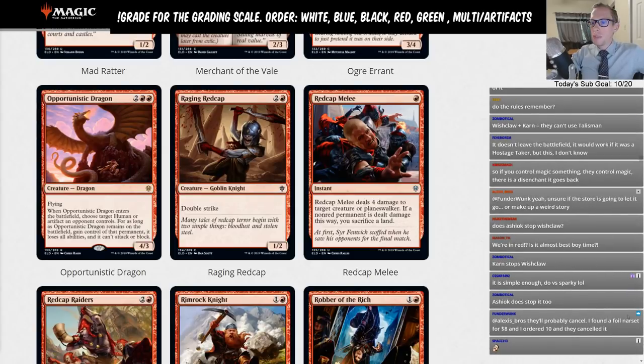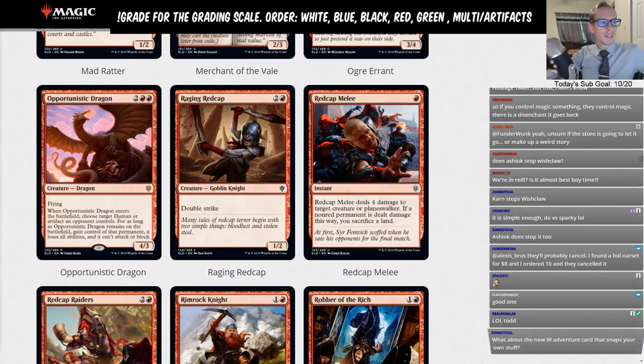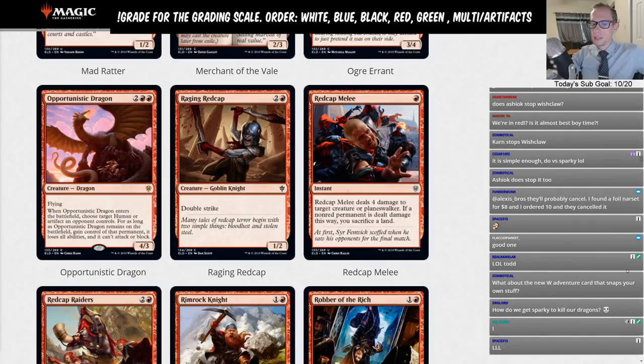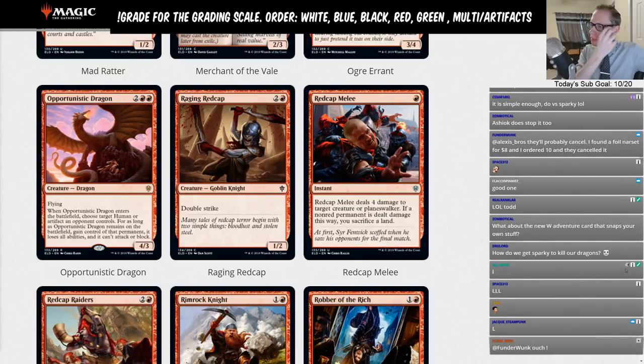Raging Redcaps is a three-mana 1/2 with double strike. There are better three-mana goblins even if you want to make a goblin deck. Limited card.